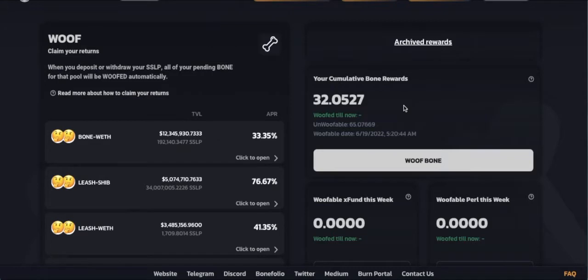The big number on top, 32.0527 — that is our 33% that's available right now. In other words, we can do anything we want with that 32.0527 in bone rewards.